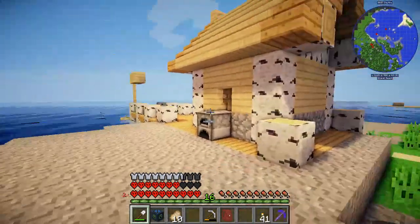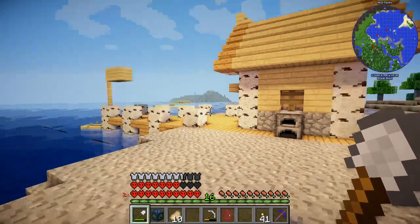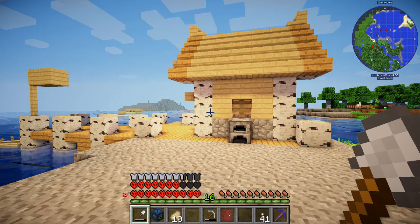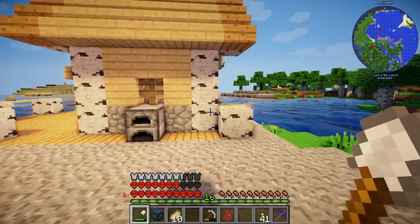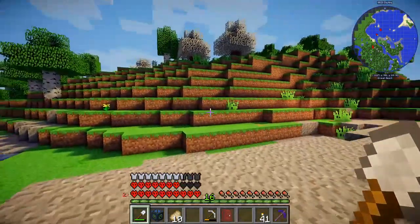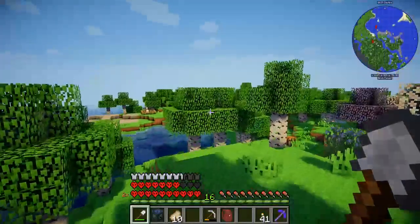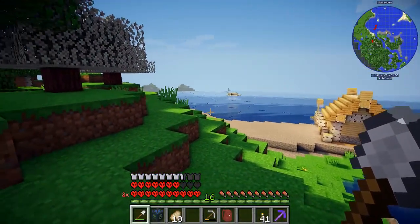I already have my fisherman's hut and dock, and I would like to expand on that idea. I'm gonna make different buildings for different things — obviously a main house to live in, but I also need somewhere like a stable for my horse, an enchanting tower, a blacksmith, and just really cool little buildings that I can work out of.